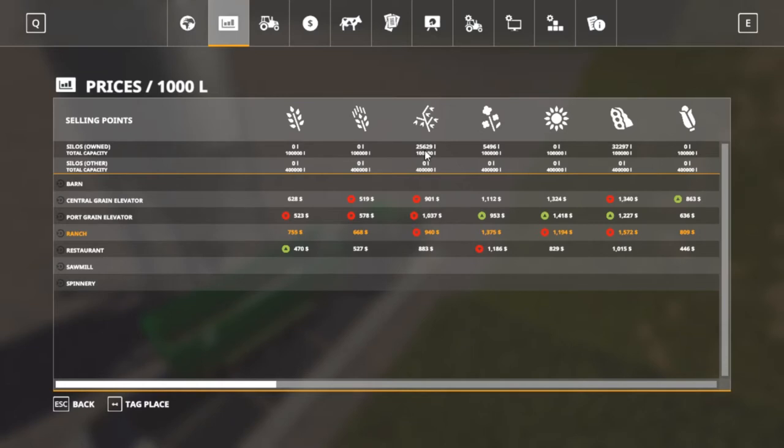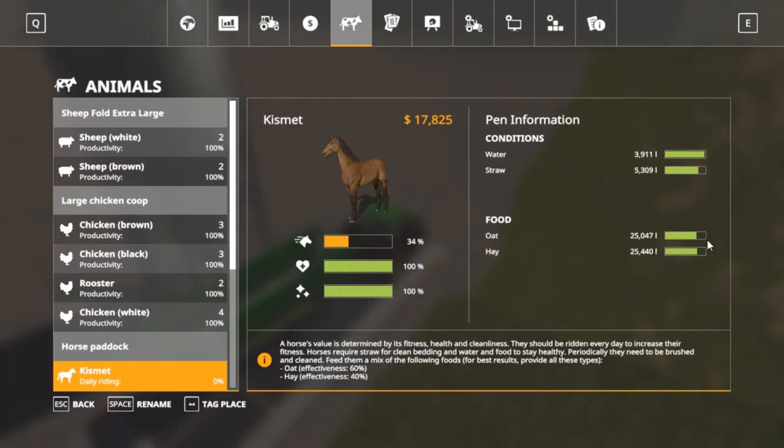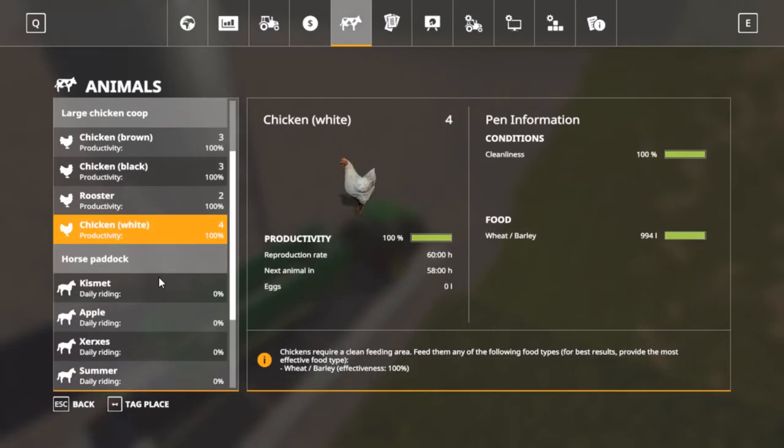Oats — we got 25,629. Pork grain elevator looks like it's gonna be the highest place if we ever sell any, but we're not gonna sell any. Sheep are doing good. Down here at our horses — it's probably about 30,000 completely full. I'm gonna let this float between quarter to three-quarters: when it gets down to a quarter I'll fill it up, but as long as it's three-quarters or more I won't do anything.